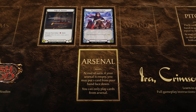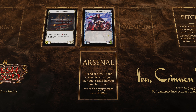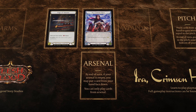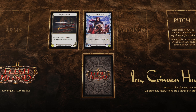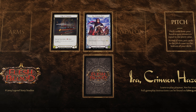Underneath your hero zone is your arsenal, where you can store a card for future use. At the end of your turn, before you draw cards, if you have any cards left in your hand and your arsenal is empty, you may put one card from your hand face down into your arsenal. You may only play cards from your arsenal. We will revisit what this means shortly.